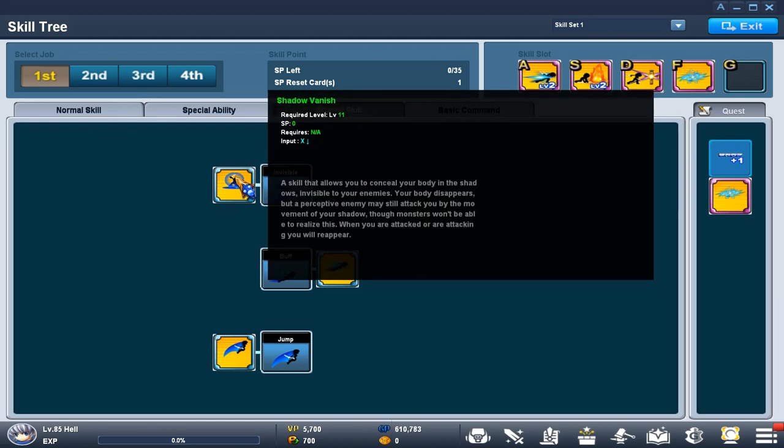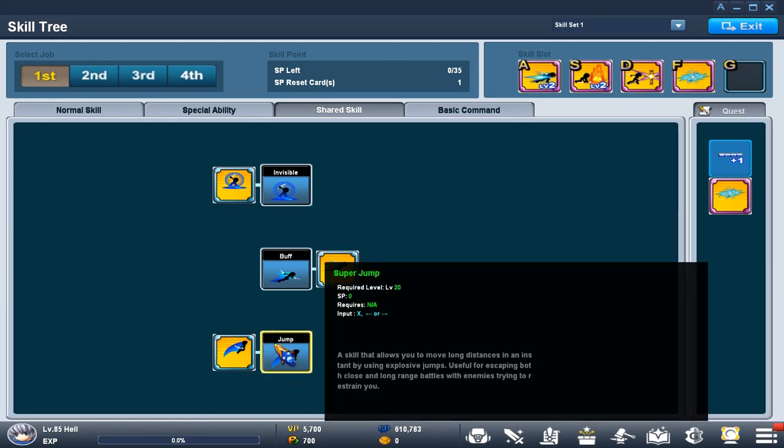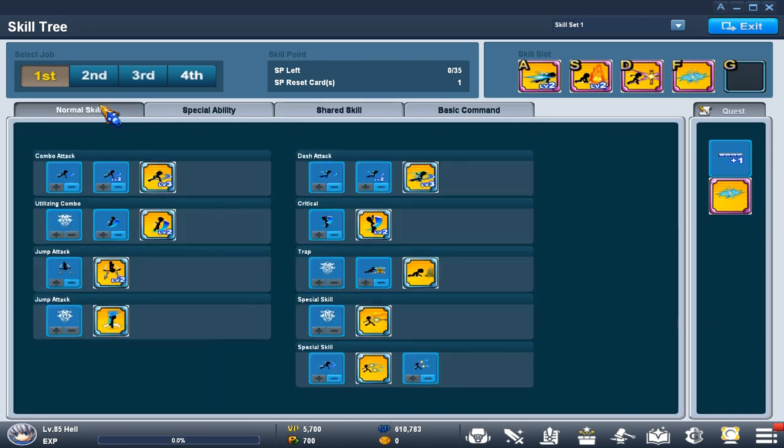Share skills are shared between every single job. Shadow Vanish makes you invisible — enemies can't see you for a short period of time, though some monsters can still see you. The whole purpose is going invisible and sneaking up on your enemy. Dash gives you increased speed, and Super Jump lets him jump high in the air. For SP resets, you can get these from attendance if you're a new player, but save them since you'll be using my skill tree. Once your SP hits zero you can't use more skills unless you use SP reset cards.